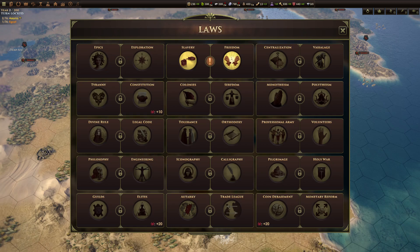Hi, my name is Frahu Bunny and this video is a guide to laws in Old World. Old World is the latest 4X strategy game from Mohawk Games. I'm just going to talk about laws: what are they, how do you get them, and which ones should you pick?